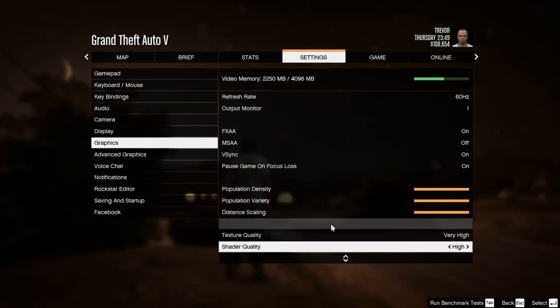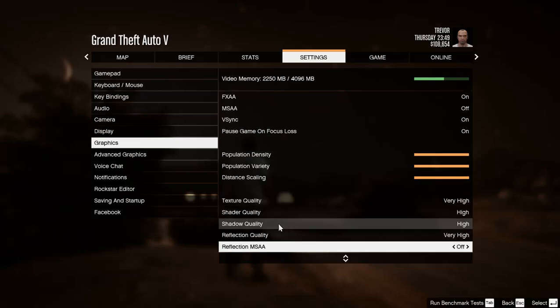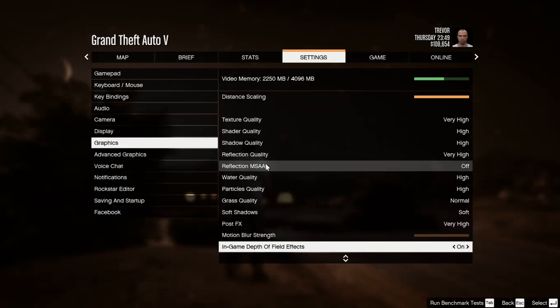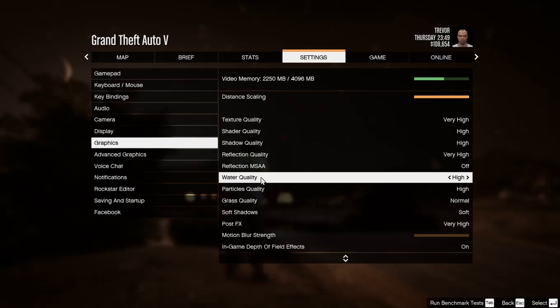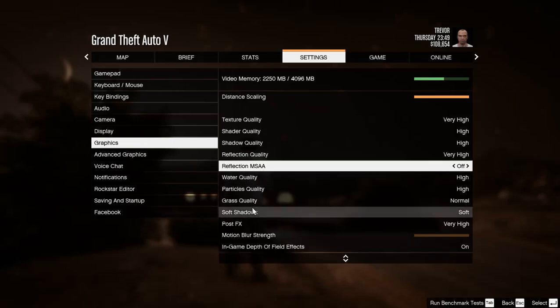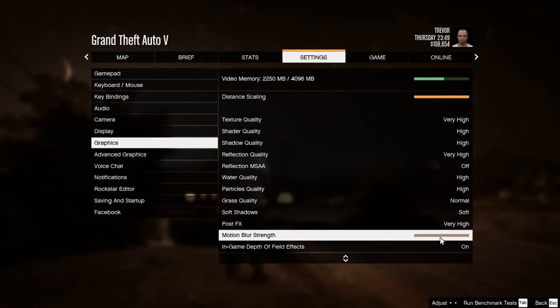Population density is at the highest, population variety is highest, texture quality is very high, shadow quality is high, reflection MSAA is off, water quality is high, grass quality is normal, soft shadows is soft, and post FX is very high. Motion blur strength is basically off.